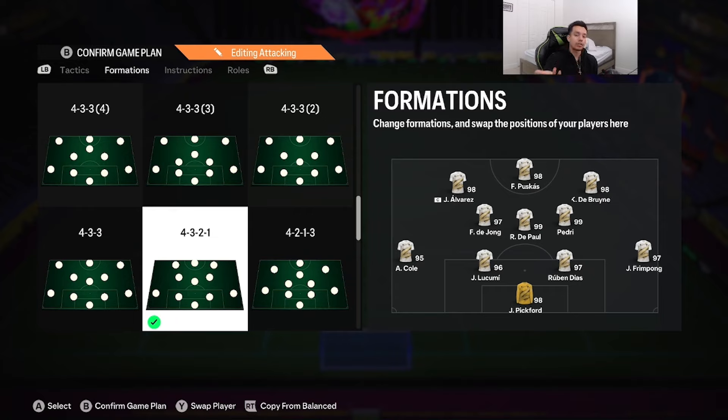Last month I gave the 4-4 De Paul a 9 out of 10 rating — we'll see how the upgraded card rates, obviously a little higher I'd suppose. This card is over 1 million coins, currently around 1.3 million. A lot of cards have dropped massively in price because Futties is about to come, but De Paul still being over a million coins is saying something. We're going to play some games in elite division and see the vibes.